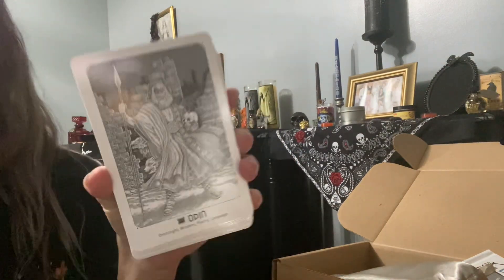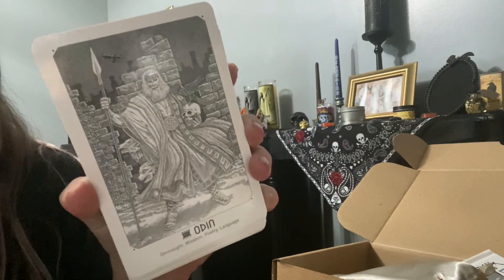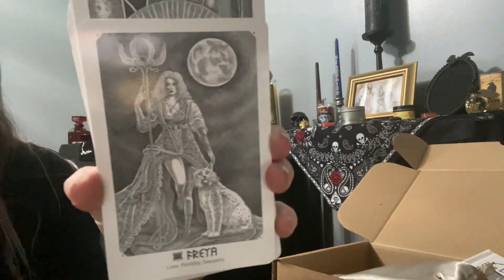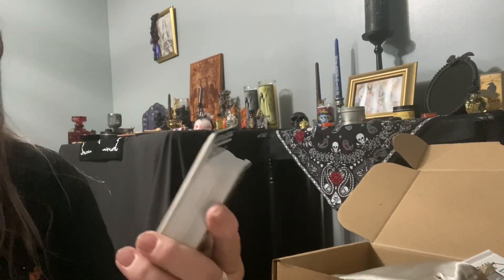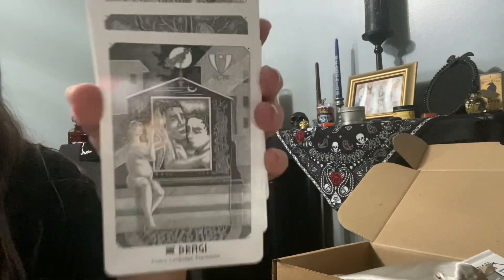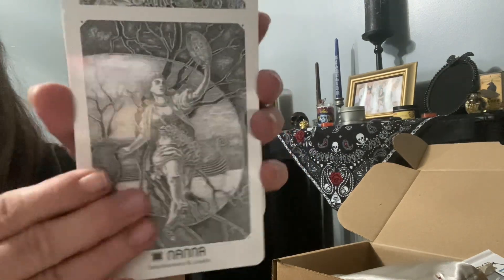There's a lot of cards here. We got Odin, Frigg, Freya — these are nice — Sif, Balder. I don't want to butcher the names, so I'm not going to call them all out. But these are cool — I like these a lot.